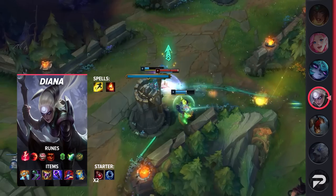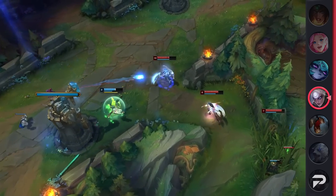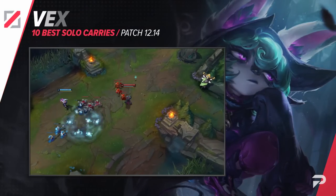For Diana's items, be sure to grab Hextech Rocketbelt, Sorcerer's Shoes, Shadowflame, Void Staff, Rabadon's, and Zhonya's. If you really need the survivability you can grab Zhonya's earlier, but we don't recommend it.